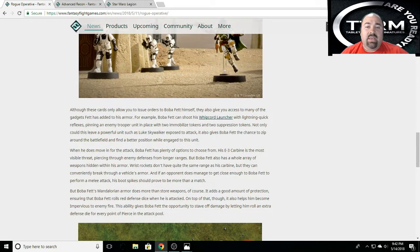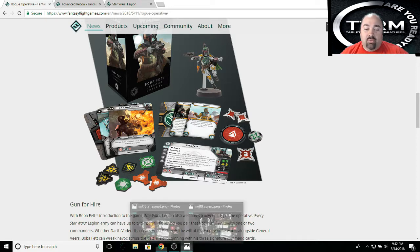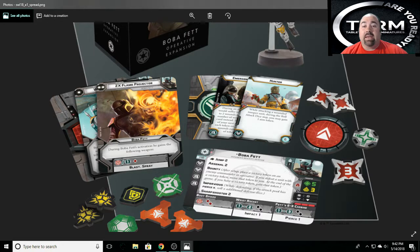He's got the Whip Chord Launcher as his Pip 1 card. His Pip 2 command card gives you the ZX Flame Projector — during Boba Fett's activation, he gains the following weapon: close combat to range 1, a red blast spray. He basically gets a red flamer for that turn, so the amount of hits you're going to be getting is ridiculous, especially if you're targeting an infantry unit.